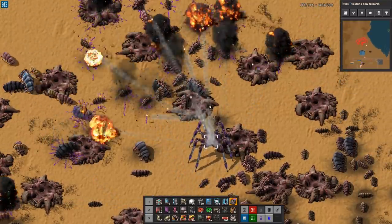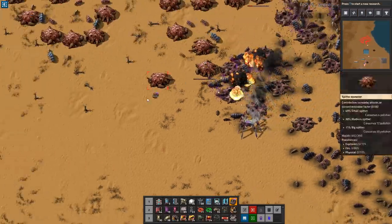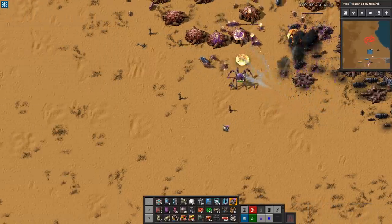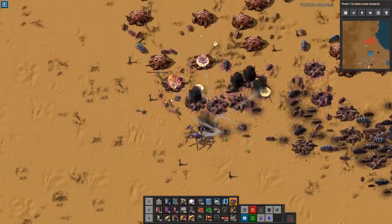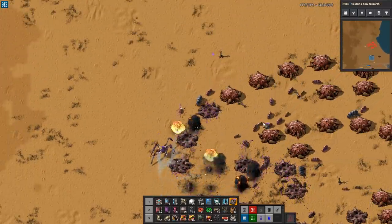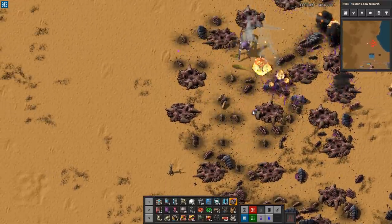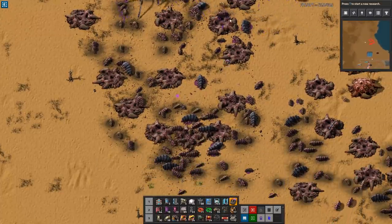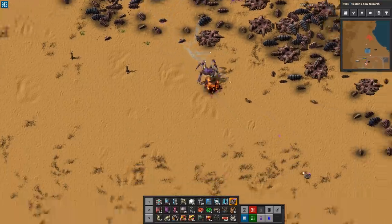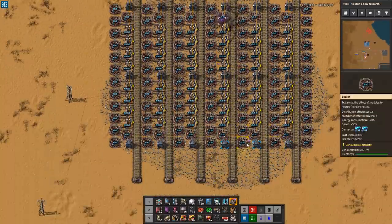It looks absolutely awesome the way it shoots - so cool. It does seem like it can get overwhelmed, but it looks like it can handle its own at least against these. It works efficiently at clearing things. They don't really seem to get too close. It can also move over things - it'll just walk over buildings and it just doesn't care.